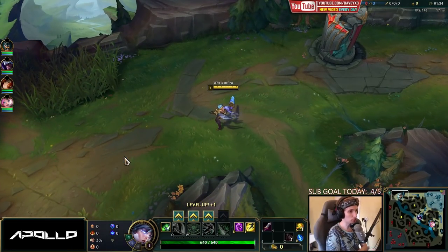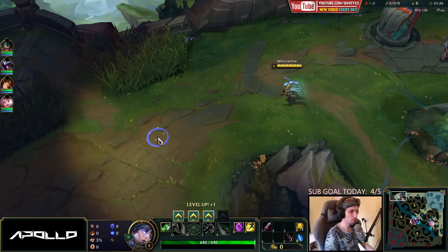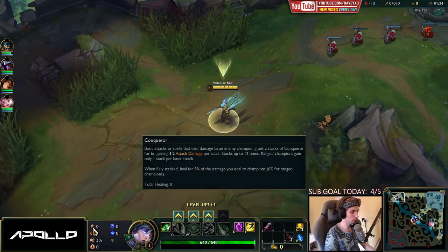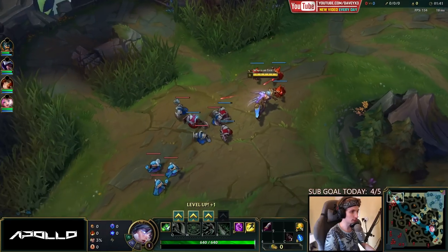For this game specifically, I'm not sure which build I'm going to go yet. I think I'm actually going to go for Eclipse, but we will see. I think Eclipse is pretty good here. For this matchup, I highly recommend taking Conqueror into Transcendence with Gathering Storm, also with Ability Haste, AD, and Magic Resist.